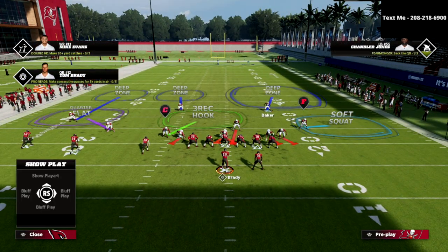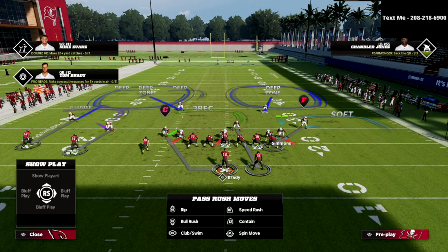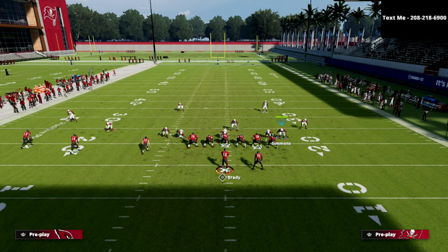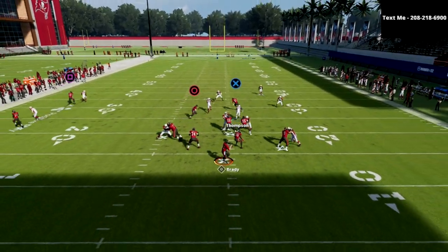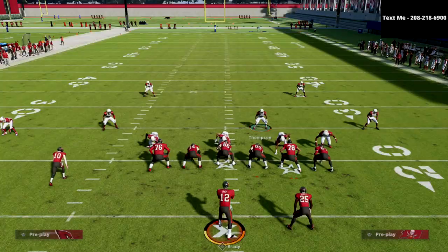The most important thing is that I'm going to man up Simmons on somebody, or you can use the right-of-screen safety and man up Thompson — a couple of different options for different situations. For the purposes of this video we're going to man Simmons up on the running backs. This three-rec hook defender will typically become a great cross-man defender onto that tight end.